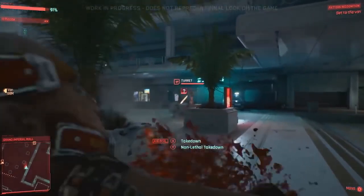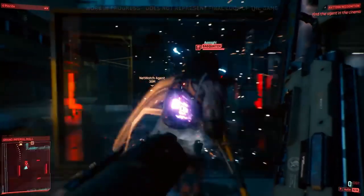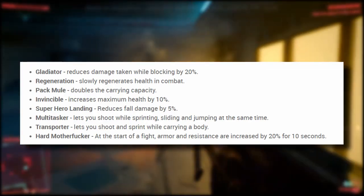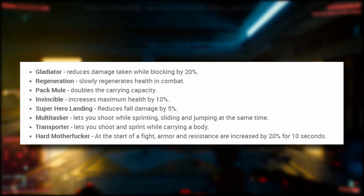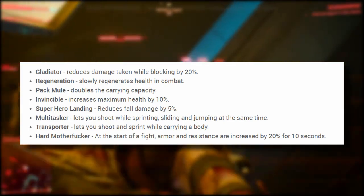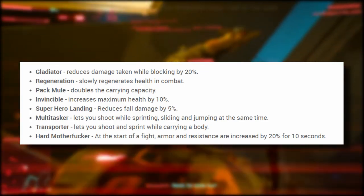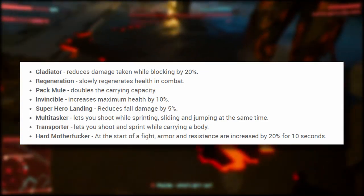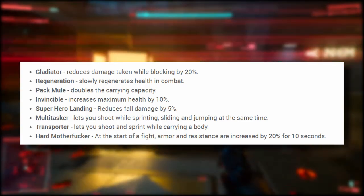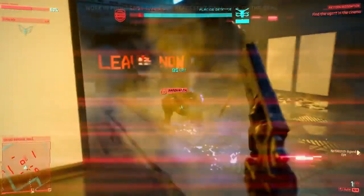The Body skill trees are Athletics, Street Brawler, and Annihilation. Some of the skills for the Athletic tree are: Gladiator, which reduces damage taken while blocking by 20%; Regeneration, which slowly regenerates health in combat; Pack Mule, which doubles carrying capacity; Invincible, which increases maximum health by 10%; Superhero Landing, which reduces fall damage by 5%; Multitasker, which lets you shoot while sprinting, sliding, and jumping; Transporter, which lets you shoot and sprint while carrying a body; and Hard Motherfucking, which at the start of a fight increases armor and resistance by 20% for 10 seconds. These all sound very helpful, especially Regeneration, Invincible, and Multitasker.